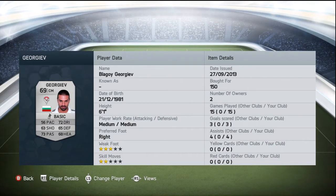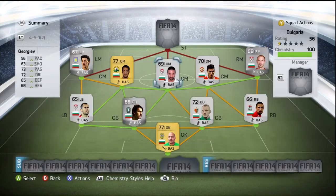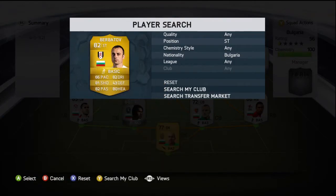The final of the three center mids — Grigoriev, Balagoy Grigoriev, I think that's how you pronounce it. Picked him up for 150 coins, three star weak foot, two star skill moves, medium-medium work rates. He's the one that really does sit deep and help out at the back. Standout stats being his 73 passing and 72 dribbling, and he also has 68 heading, 65 defending, and 63 shooting.